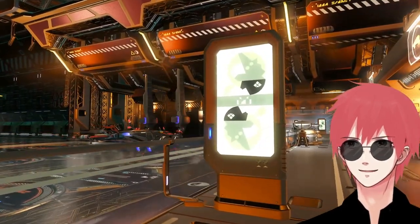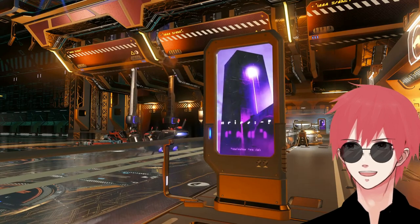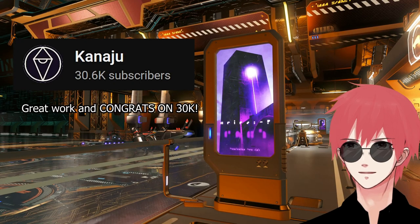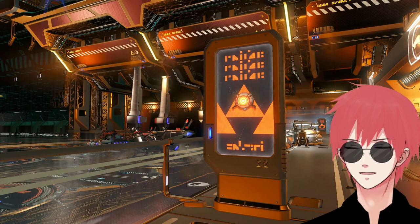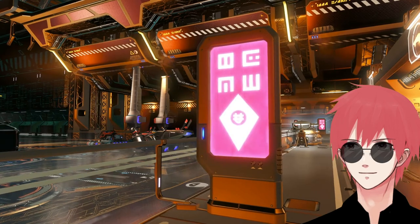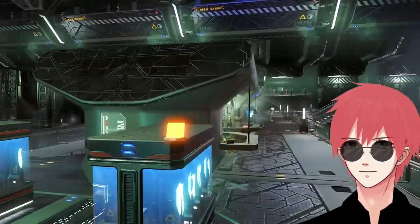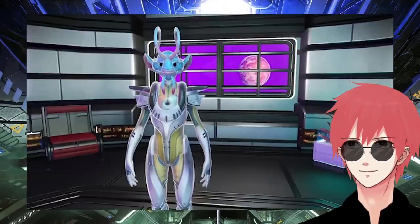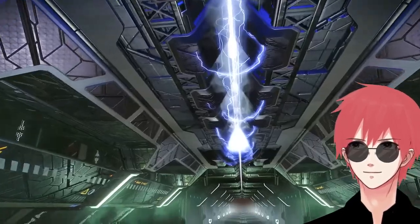Along with the new station interiors comes a plethora of great station parts available to use, including some great artwork. Shoutout to Grind Talk — he designed a few posters and Hello Games used some of them in these space stations, which is freaking awesome. Hello Games, if you're listening, please hire me as well — maybe put me in as a cameo or make me an alien.